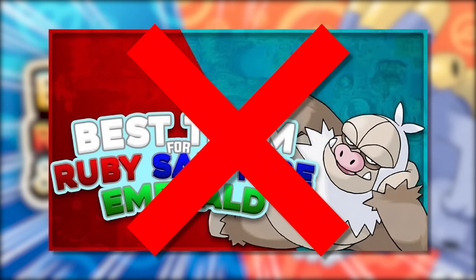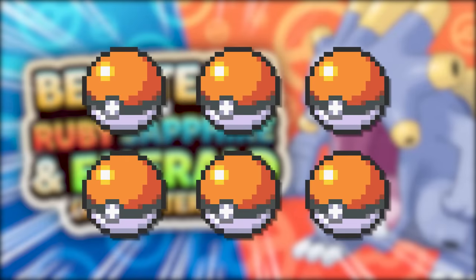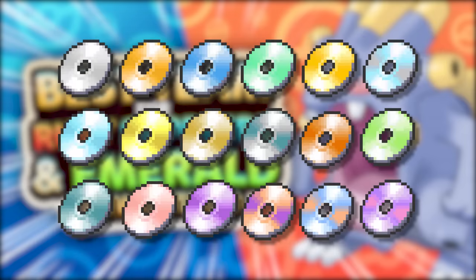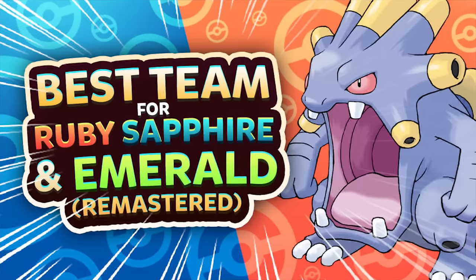Just in case you guys do not know what a best team is, allow me to explain. A best team is a team of 6 Pokemon designed for the absolute best performance for its said Pokemon game. The team revolves around a best starter — in our case being Mudkip. Each team is designed to do well against certain gym leaders, the Elite 4 members, champion, rival, and the evil team leaders. We provide movesets for each Pokemon and include TM moves, but not egg moves nor post-game tutor moves.